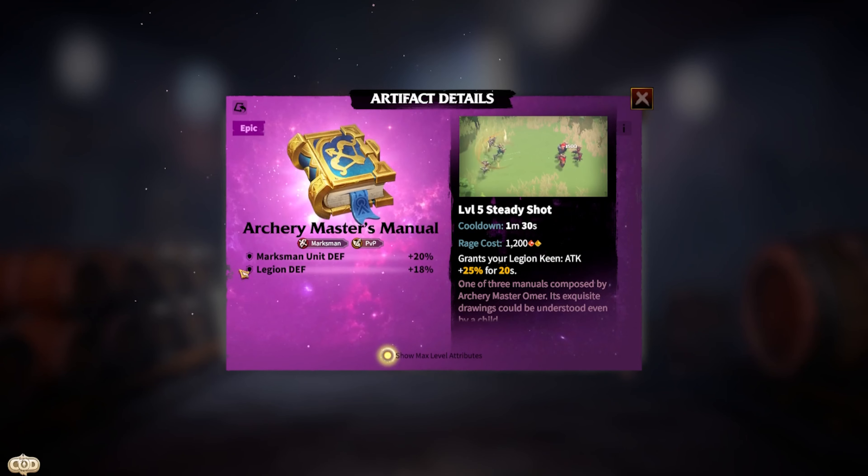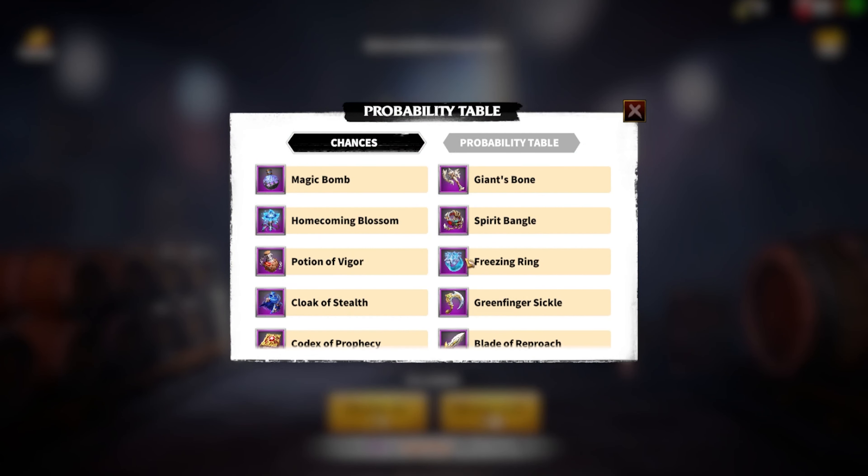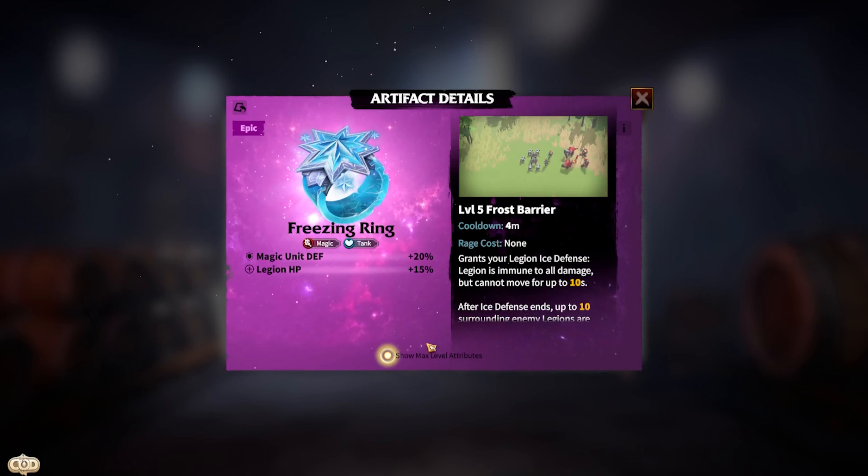Number five is Archery Master Manual — a good marksman PvP attack and defense artifact. It grants your legion Keen, boosting attack by 25 for 20 seconds. It also gives marksman units a defense buff of up to 20 if you level it up to level 40.